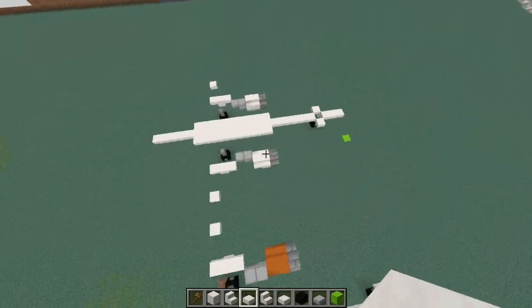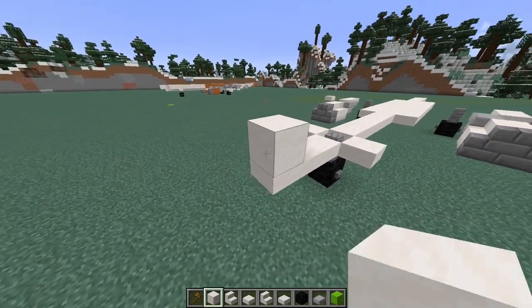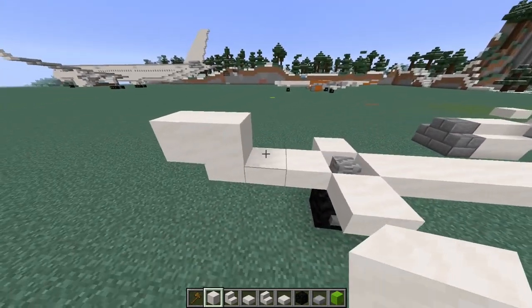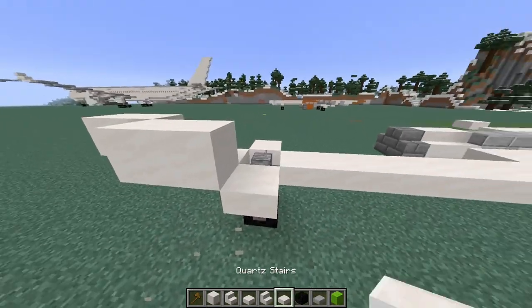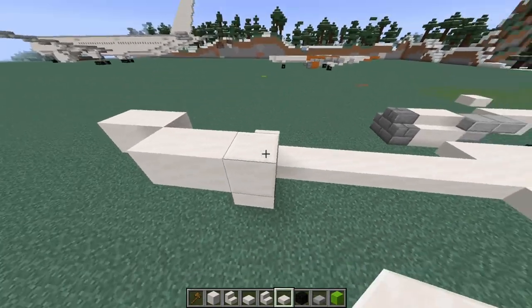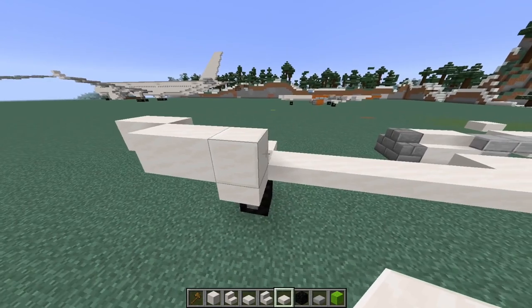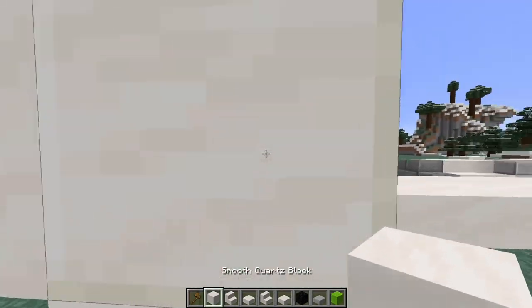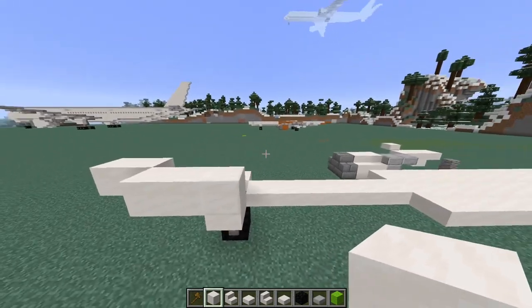And there you go, that's the first layer of the aircraft done. For the next layer I'm going to start off at the nose by placing 2 blocks there. Then go back 1 and out 1. Break this block. We'll go back 1 here and then here is a door. You can use any other different coloured white block. Since I use smooth quartz here I just use normal quartz there. The difference is barely noticeable but just so you can tell where the door actually is.